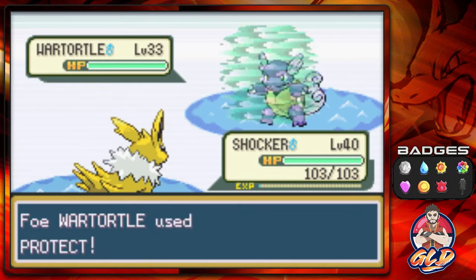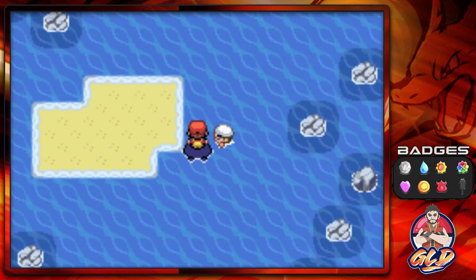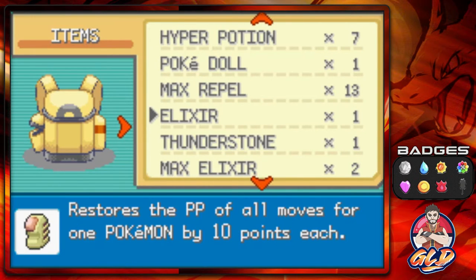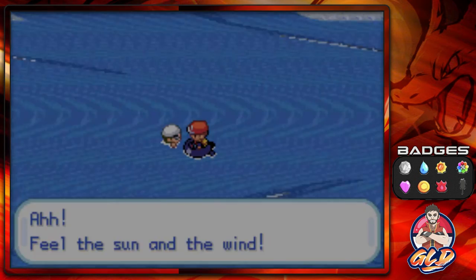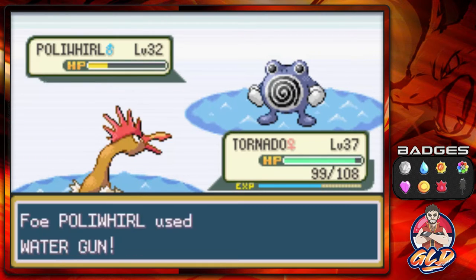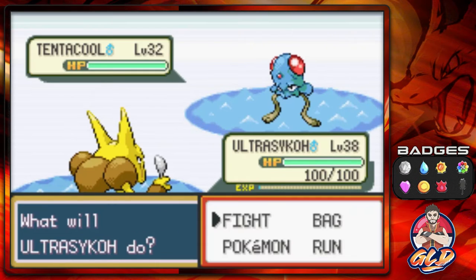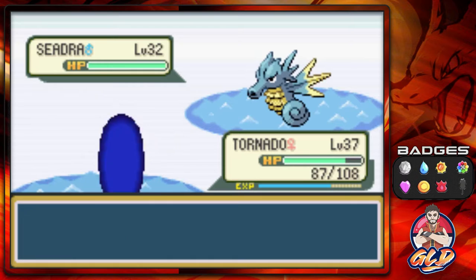We're gonna be battling everybody right here. Jerome, you have been defeated — Speedo Torpedo never wins. I'm already thinking of what team I'll take into the Pokemon Elite Four. Eventually I'm gonna use every single Pokemon I captured and win the Elite Four with different combinations.